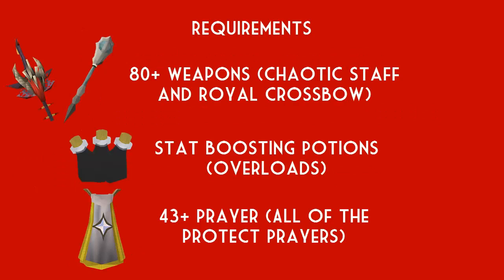The next page of requirements covers weapons, potions, and that sort of thing. You're going to need 80 plus weapon stats to make this efficient. You can go down to staff of light area but try to stick to two-handed weapons as they are the best and most efficient to use down here. Switching to two weapons like two crossbows makes the kills a little bit slower. Things like a Chaotic Staff work absolutely perfectly, and a Royal Crossbow works perfectly for me. You can upgrade to a Zaryte Bow if you have the cash.